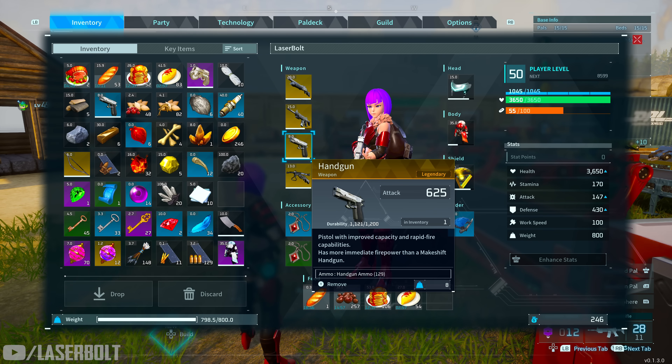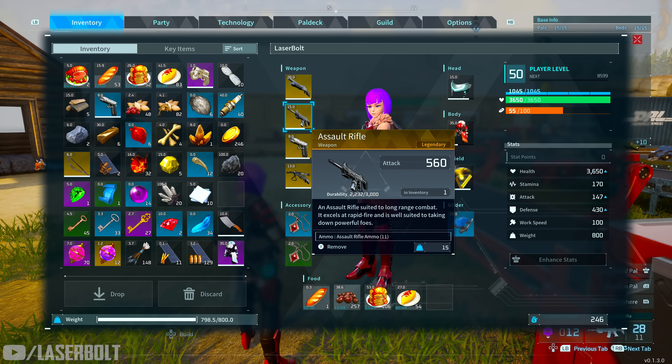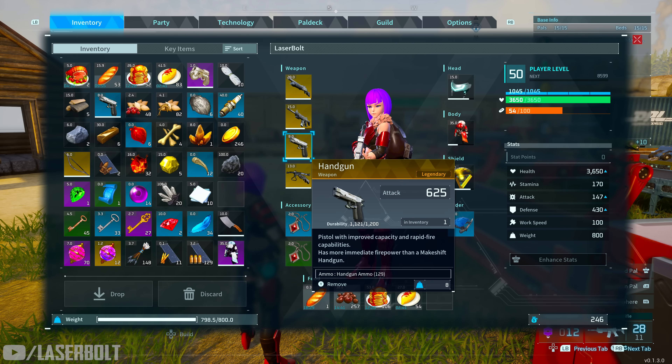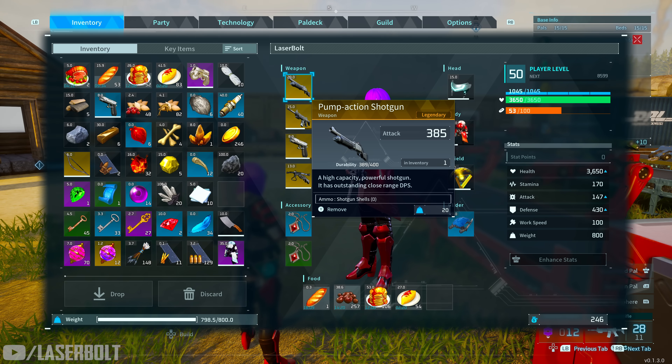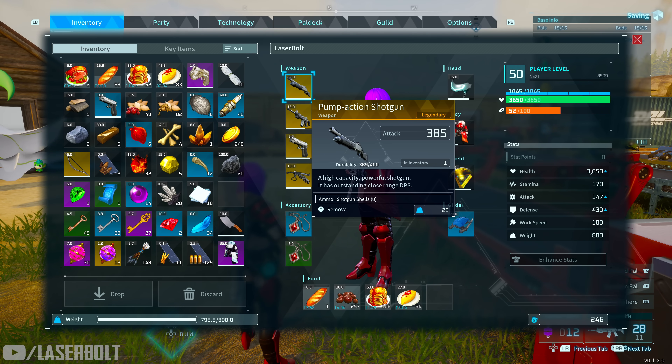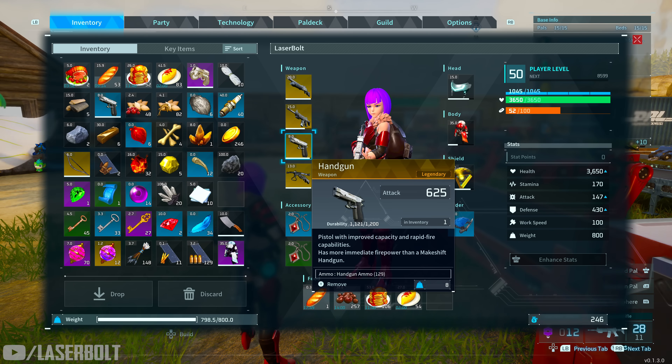The handgun hits really hard — the only problem is the reload speed is a bit slow, so make sure you're landing your shots. The assault rifle comes with 3000 durability and 560 attack. The handgun seems to hit the hardest per shot, but you have to factor in the assault rifle's output over time — both are strong options. The pump action shotgun from Sasaku has 400 durability. The rocket launcher, which I don't have yet, does 140,000 damage — hard hitting but ammo economy is a concern.